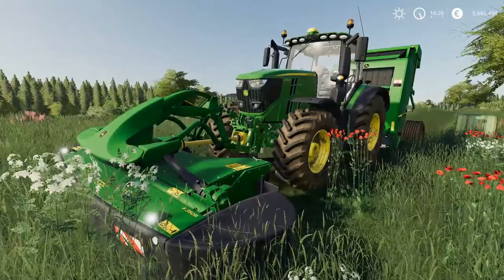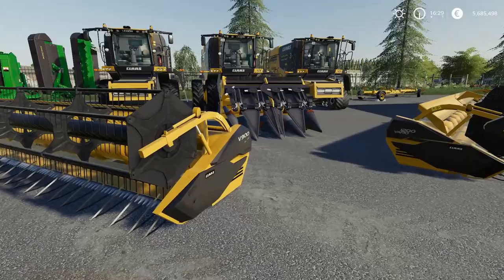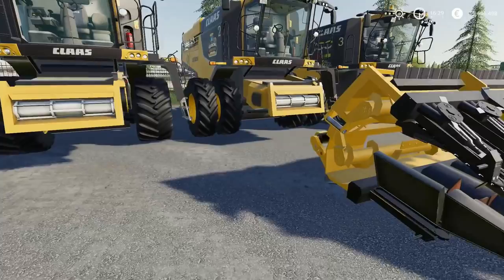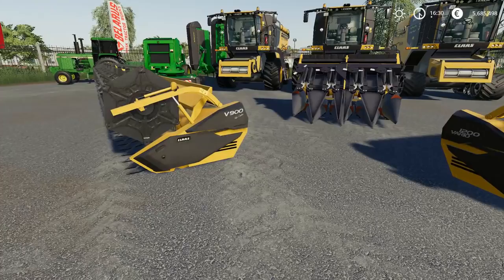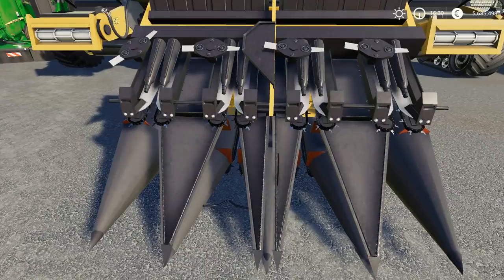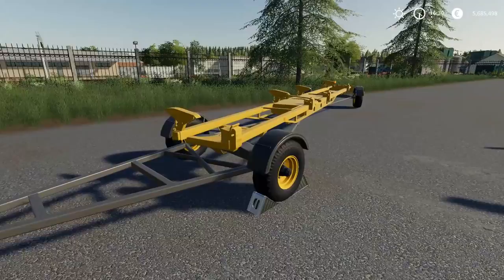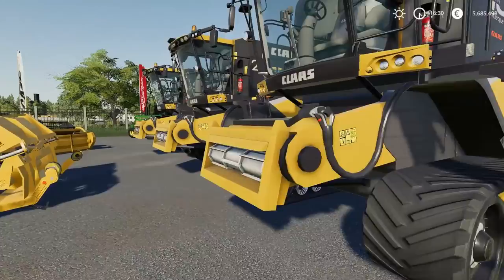We've got something else really cool to look at now. You guys saw this a little bit earlier — we have the Claas Harvester pack as well that's just come out. This one is the North American color schemed Claas Harvesters. We've got three different harvesters, all of which have the exact same appearance options. We also have three different harvester headers — the 900, 1050, and 1200 — plus one corn header. The pack also includes a header trailer. The harvesters all come with either standard wheels, double wheels, or tracks — it's all up to you.